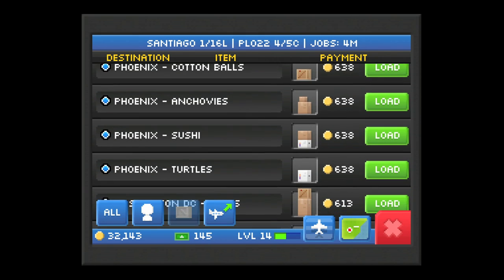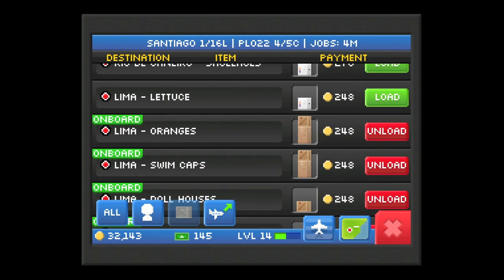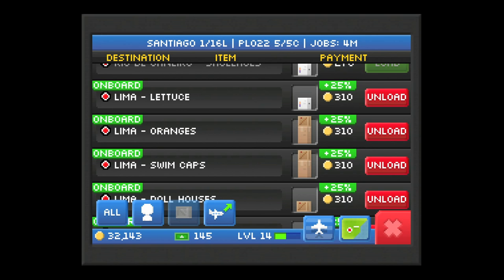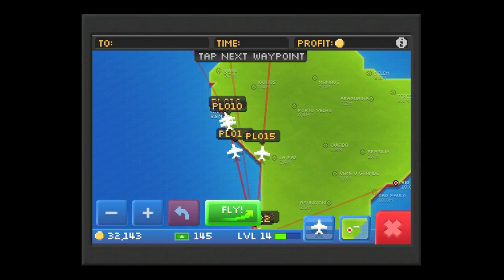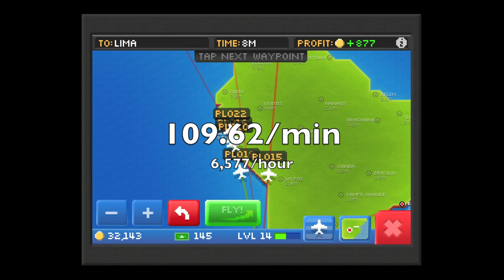Looking at another example here from Santiago, we're going to load up a flight and see what our profit would be to Lima should all five slots be filled. We will make about 877 coins, which in eight minutes is really good — it's about 6,500 coins per hour.